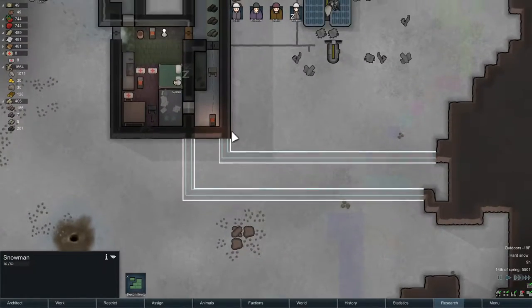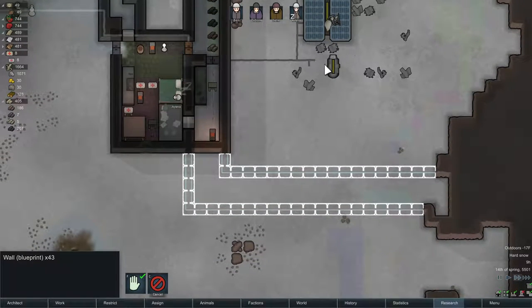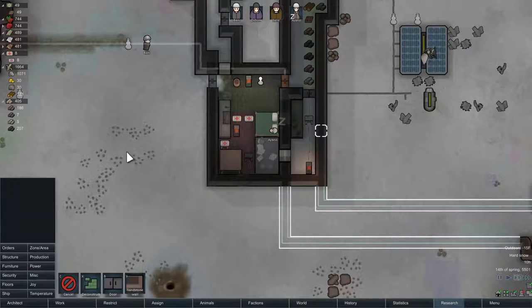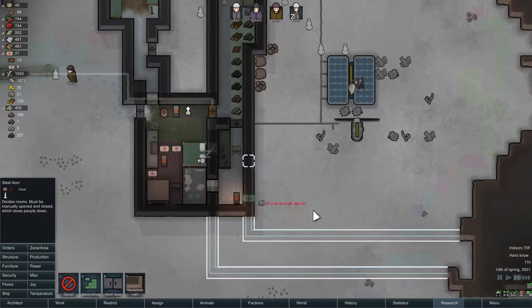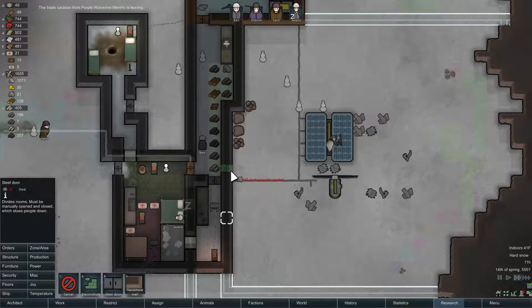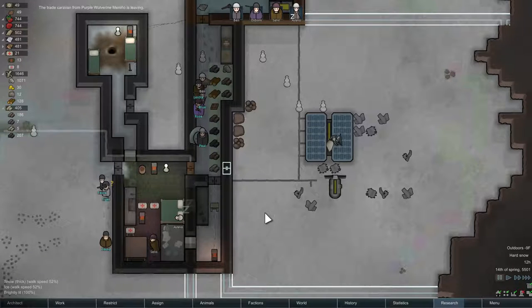Ben will work on this, and once that's done I'll feel better about this area. Maybe we'll put a door in here too. Steel doors — we don't want to build them out of wood, and doors made out of stone are so slow unless they're auto doors, but that takes power. Should we just put it here? Actually it's fine, let's put a door there. Trade caravan's leaving.